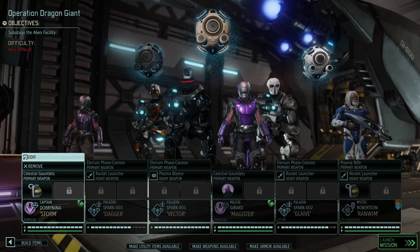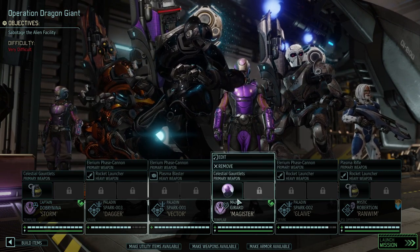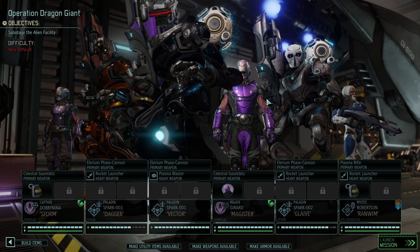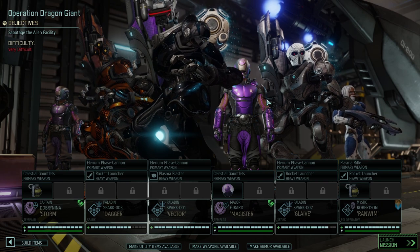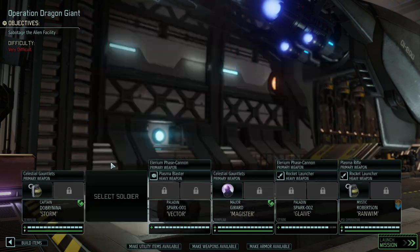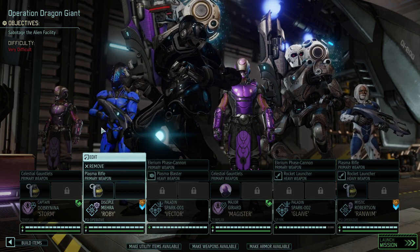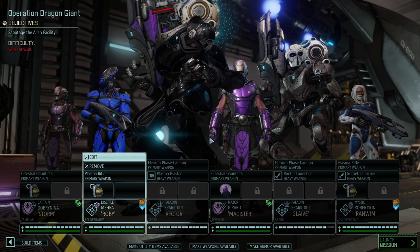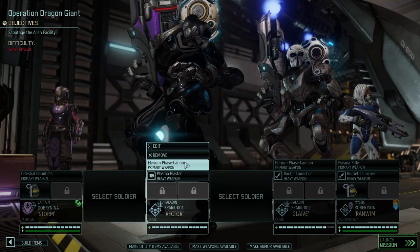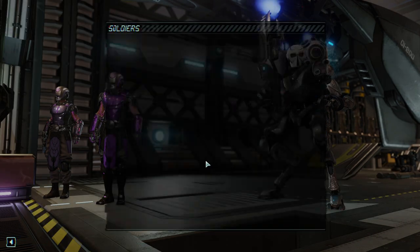So let's take a look at how we want to approach this mission. I definitely want to take both of the Templars with me because they need experience. Renvin is a good choice as well. But if I take both Templars, we cannot run three of our mechs. So maybe we're switching it up a bit — the combination of two Psy-Ops, two Templars, and two Mechs.